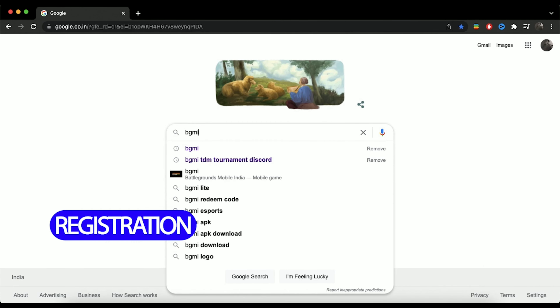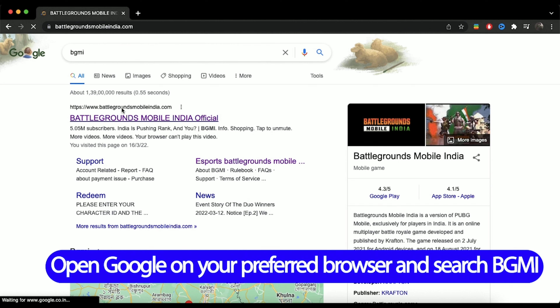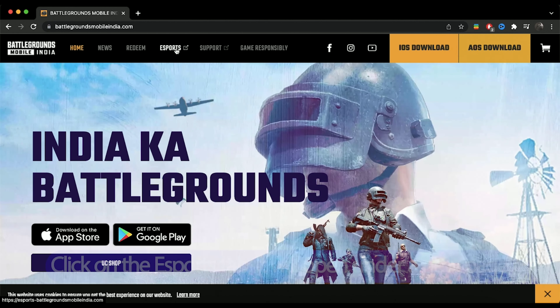First, we're going to talk about the registration process. Step 1: Open Google on your preferred browser and search BGMI. Open the official website link that pops up first. Click on the eSports tab — it will open under a new page.